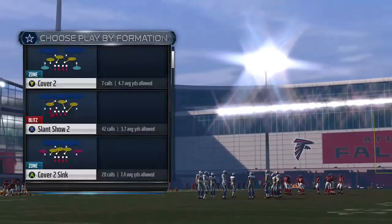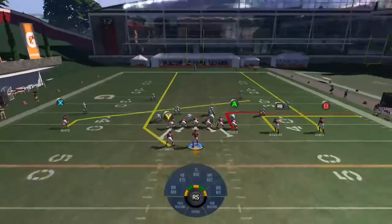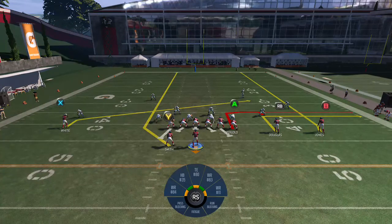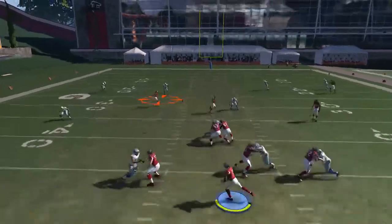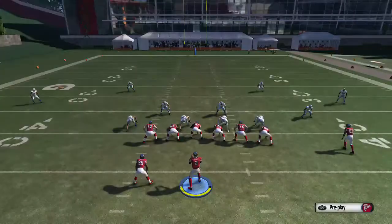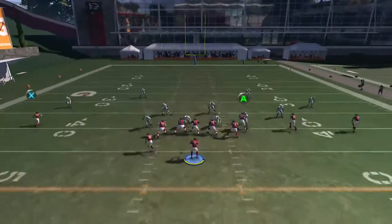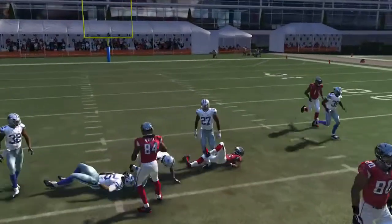To beat Cover 4 on the Stick play, you put the Y on a streak. We're going to get it to the running back — it's really an isolation play. You've got 3 guys to the right, 1 guy to the left. When that slant clears the area, the Y is going to be open. Throw it right there — it's a quick throw. You want to throw it as he opens up, and you're going to get your 10 yards. It's just a quick hitter.